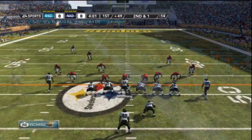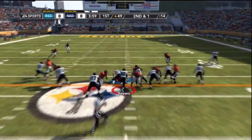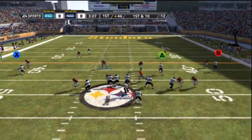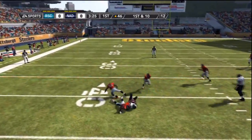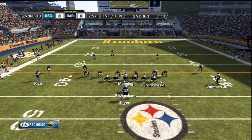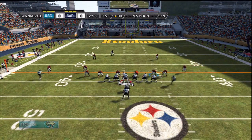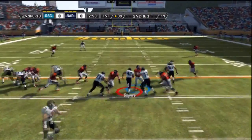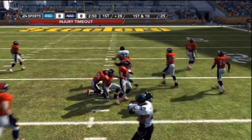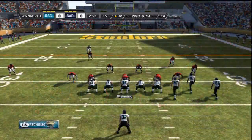Peyton Manning throws it to Gale Sayers on the sideline for a 9 yard gain. Hands it off to him up the middle, 2nd and 1 to gain the first down. Gale Sayers doing work early. Jerry Rice on the short curl route picks up 7 yards. Calvin Johnson in motion, hand it off to Gale Sayers who finds a hole up the middle and gets a big gain and the first down, but he is down and injured.